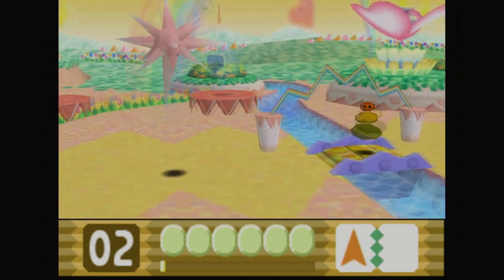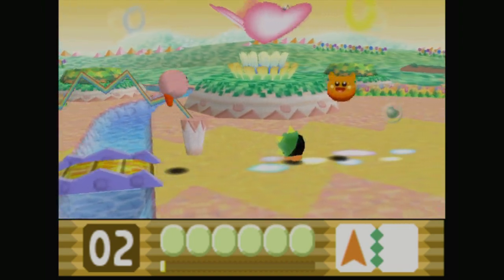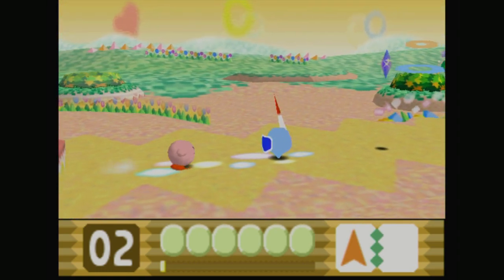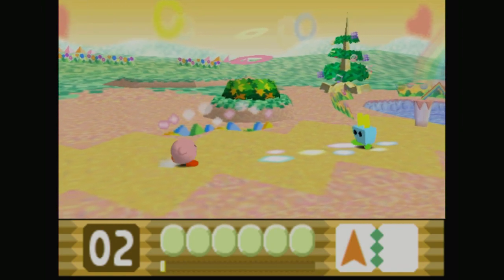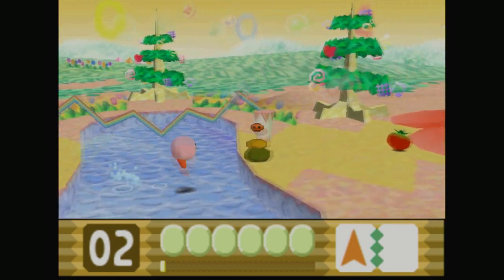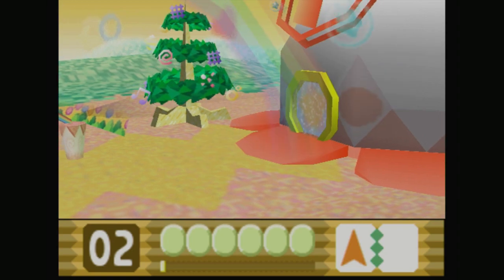There's a lot involving the Crystal Shards in Stage 2 as well, because they're all pretty much positioned in almost the exact same spots as in the first level. Like, the first Crystal Shard is right there, out in the open. I don't really understand why it's a complete carbon copy, but it's a little underwhelming of a level to get to.